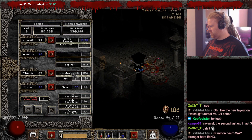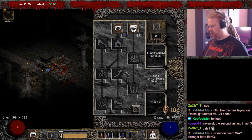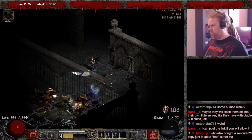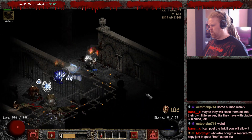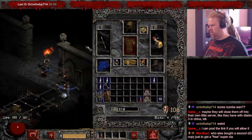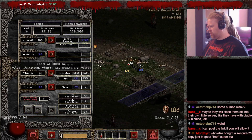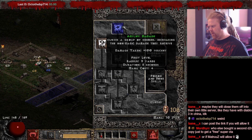Level 15: that's the last point we put in Teeth. From here on, we have to start putting points in Corpse Explosion and in Iron Maiden. Level 16: now we're getting closer. We have to put one point in Amplify Damage now so we can reach Iron Maiden on the next level. Very important.